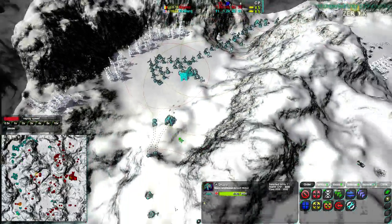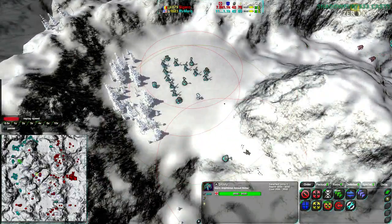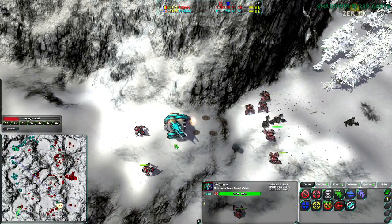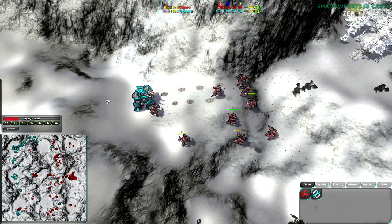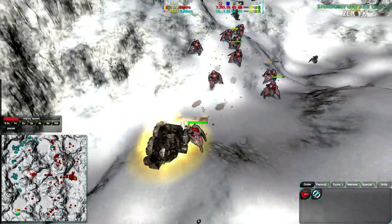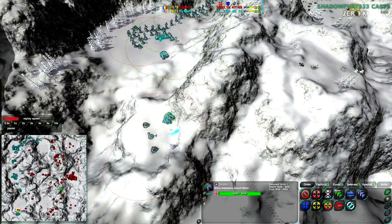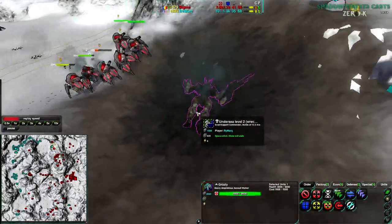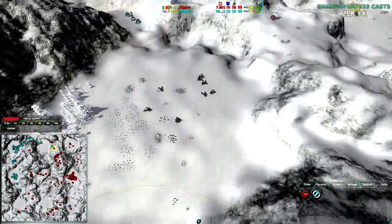More Grizzlies are coming in. The Grizzly that was already sent out is moving back at 2,000 health out of 9,000 — it's probably not going to survive the trip back to base. Moving back as best it can, but that was not to be. The southwest side has gone down, and Rymark loses his commander at the southwest side of the map to the Hermits. Down to a dozen Hermits, but still — that was a very successful raid for Sigeru.